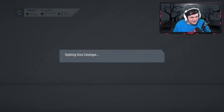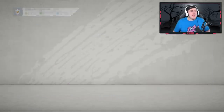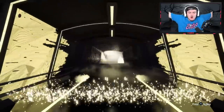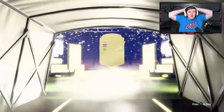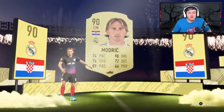We have four mega packs and two 100k packs to open up now. The first one's going to be at least a board. Walk out in the first pack — it's going to be Croatian centre mid. Modric! Oh my word. What a first pack. We've got 90-rated untradeable Modric.